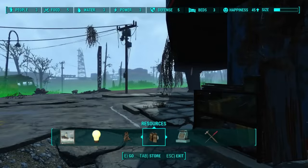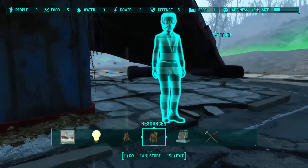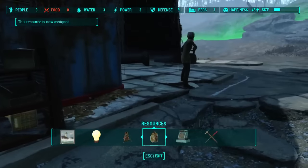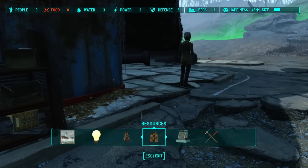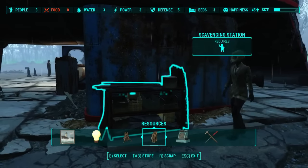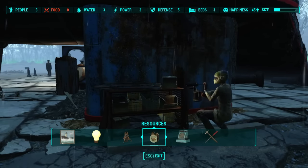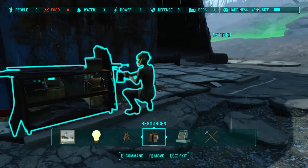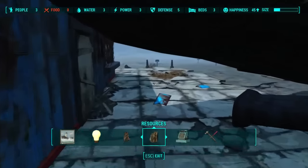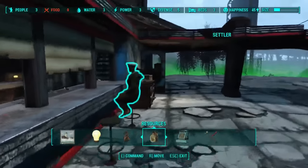Eventually she'll come over. Assign her with E again — come on over here. She'll come over here and start doing stuff to the scavenging station, start scavenging materials for you. There you go, you've assigned her to that scavenging station.